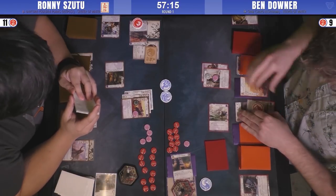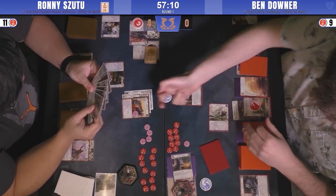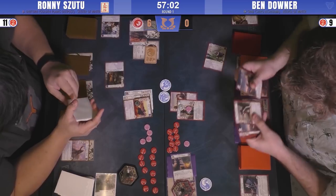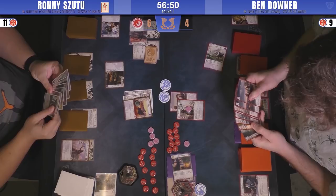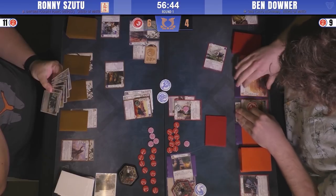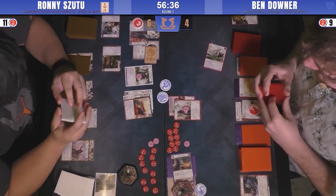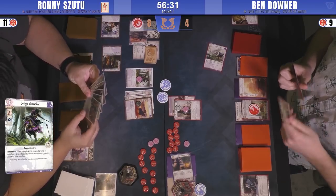Sitting at six strength — Meditations. That was a bad one for Ronnie, as that's a lot of investment going away. Ronnie does have Shinjo Hanabushi, and just goes for it — bringing him up to eight, which is enough to break the Meditations. Ben doesn't want to lose another province this turn and looks to defend a little harder, though he doesn't have a lot of resources.